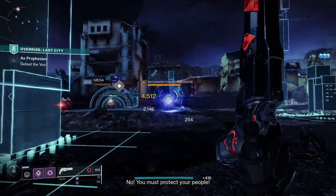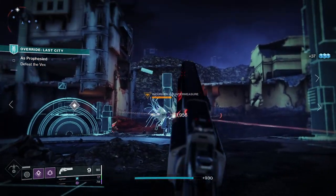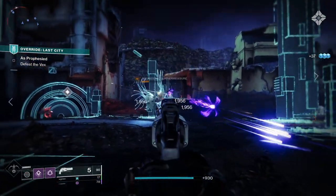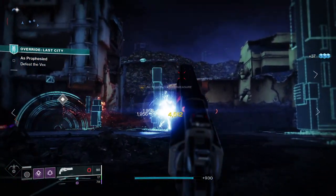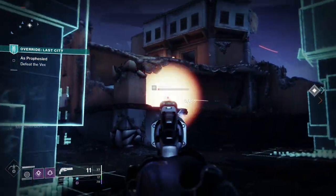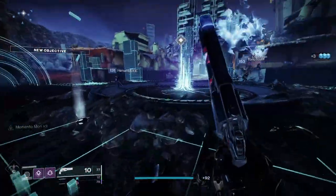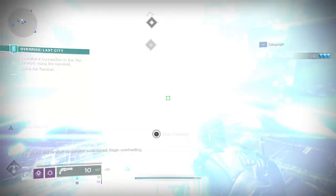Ace of Spades is back and enjoying another time in the sun, given the nerf to 120 hand cannons. They're back in Forsaken and Shadowkeep. There was a quest you had to do to get this weapon, but since Beyond Light was introduced, that all changed. Arguably, it's much easier to get the weapon these days, and today I'm going to go through how to get Ace of Spades in Destiny 2.